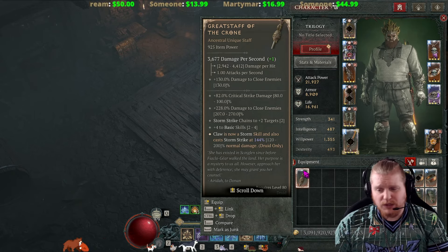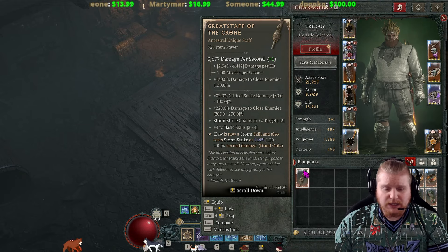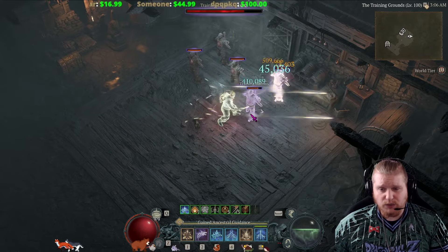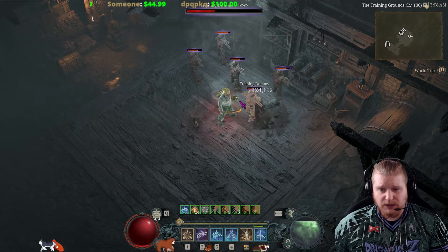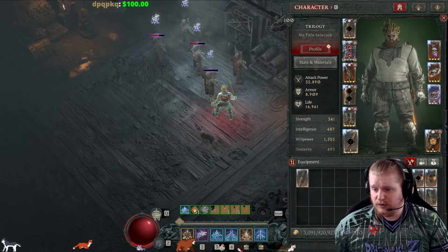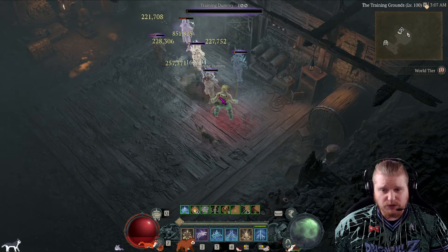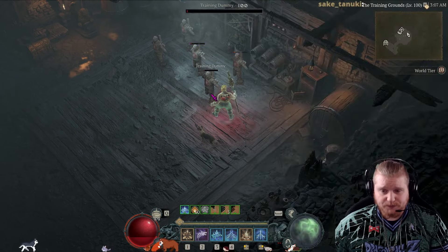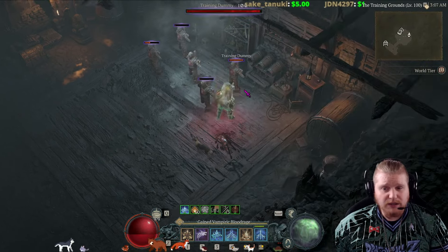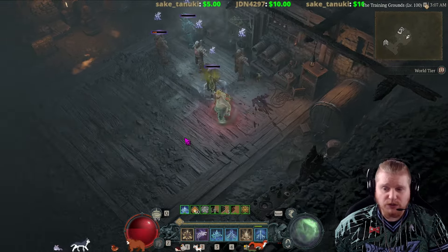On top of this, they also added a special attack: Stormstrike chains to two additional targets. If you take a look at the way that Stormstrike works when you use it, you'll see that it kind of chains to one or two targets — it doesn't really hit everything. And depending on what you've hit — let me take off Tyrael so it's a little bit more obvious — basically you're going to get it to chain to at least one or two targets. If you put on the Great Staff of the Crone, when you cast it, you're going to notice it pretty much hits everything, so it's going to chain to all of the targets. It's just a plus two to the total number of target chains.